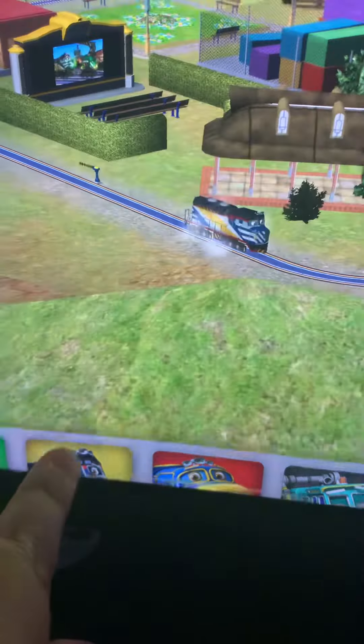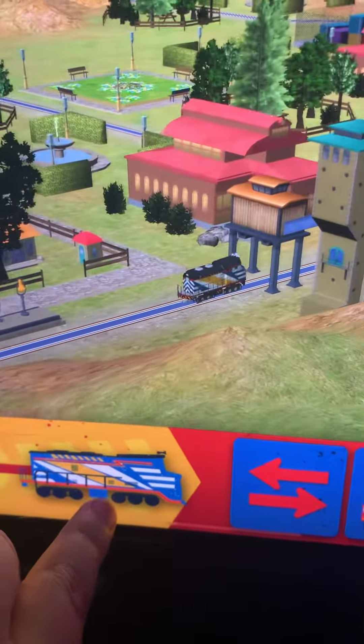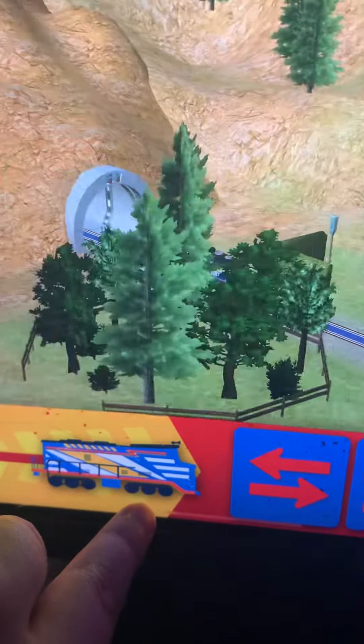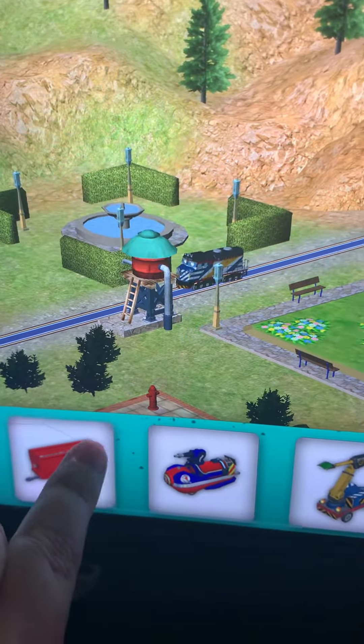Okay, trainee. Let's get that. That's me! The bridge is broken. Find your way there and replace the broken piece of track. Choose a wagon to add to your chug.